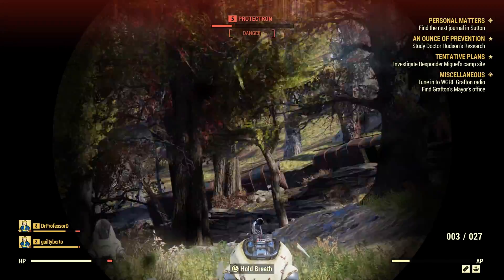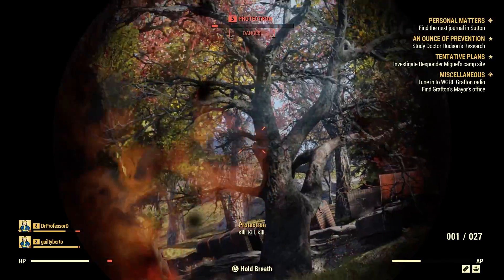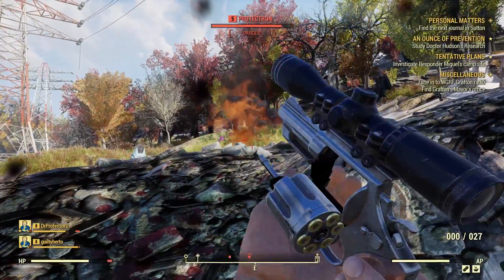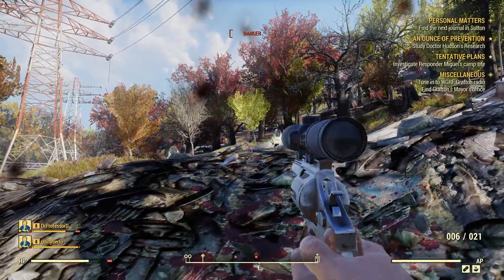Crackshot is a perception card unlocked at level 7 and increases the range and accuracy on scoped pistols by 10%. This narrows our focus down even further to scoped non-automatic pistols. Finally, we have Packin' Light, another agility card unlocked at level 9 that makes your pistols weigh 25% less.